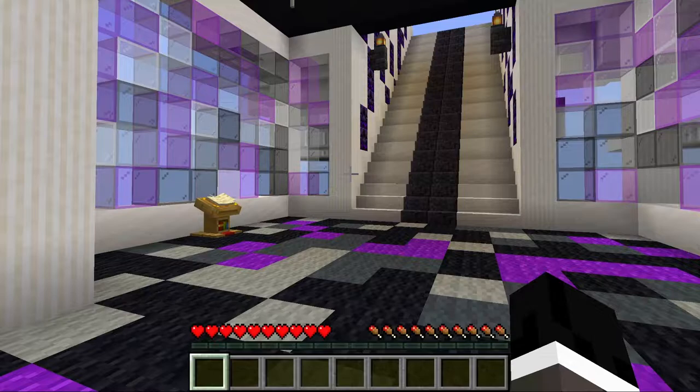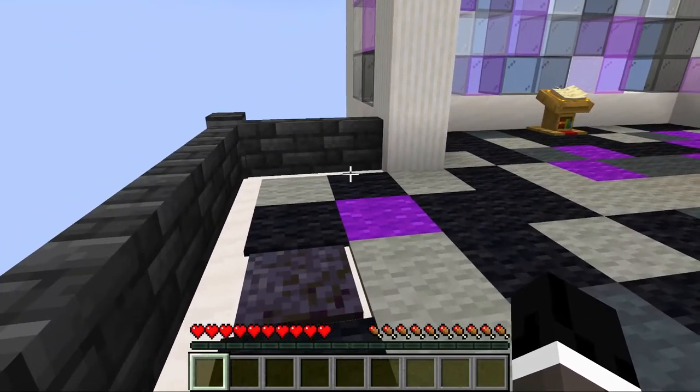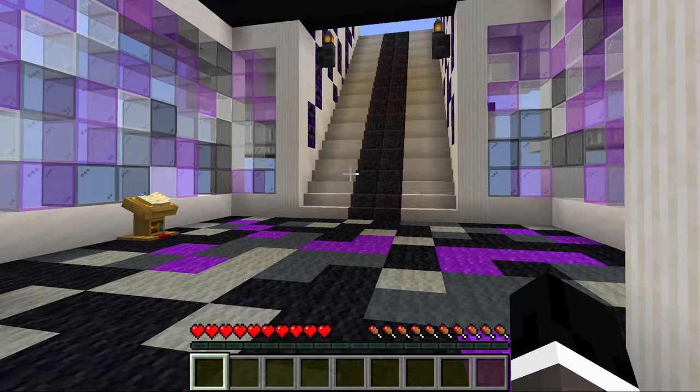We're actually going to walk through the introduction of the Cloud's Rest boss fight and afterwards I'm going to break down each of the commands that were used to make this boss fight possible. You're going to see a lot of things happening, so I'm going to do my best to describe what you see, but then we're going to take a step back and break it all down so you guys can replicate this on your servers.